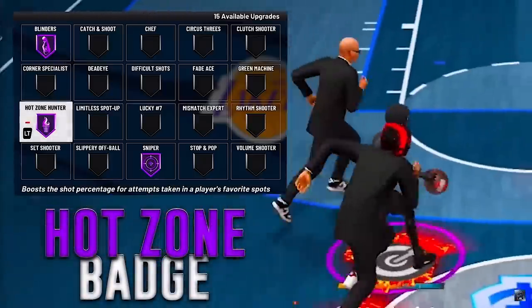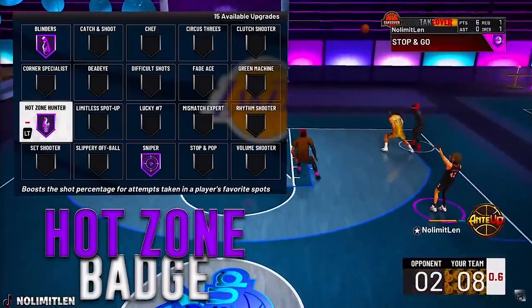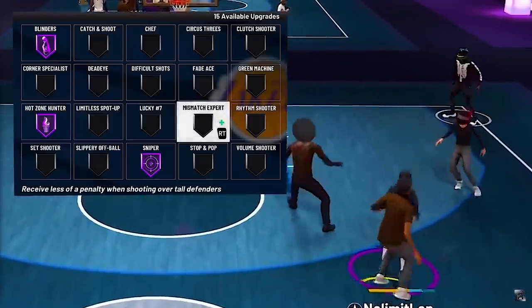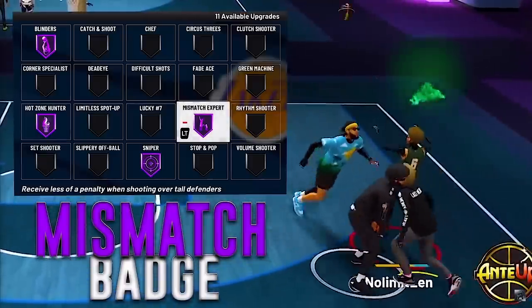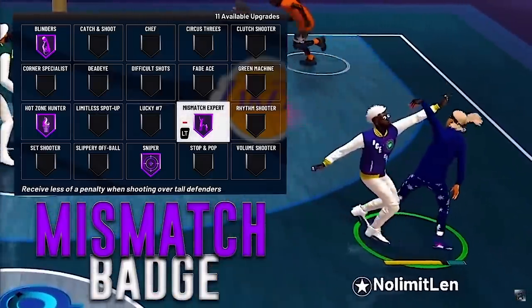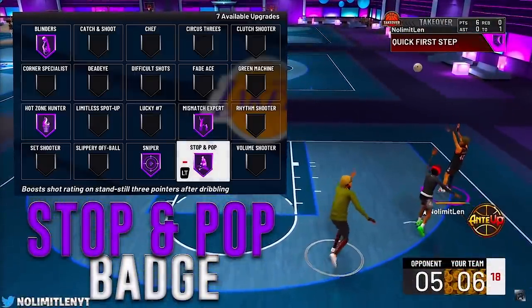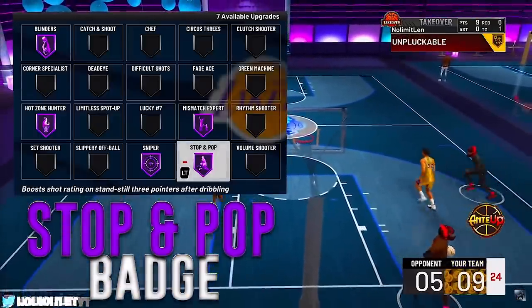Next, hot zone hunter — another must-have badge. When you get in your hot zones, it opens up your green window and allows you to hit more whites inside of your hot zones. Now if you made your play shot correctly you should be under six foot tall, but if not this badge will still work. Mismatch expert on hall of fame basically allows you to hit contested shots and opens up your green window when a defender is in front of your face — definitely a must-have for smaller guards. Next up, stop and pop on hall of fame, which gives you a boost after dribbling and stopping quickly.